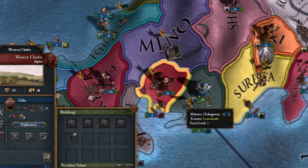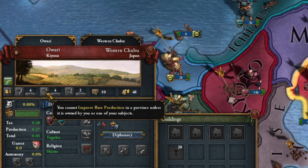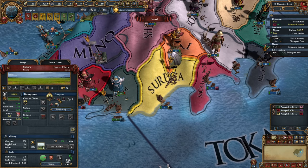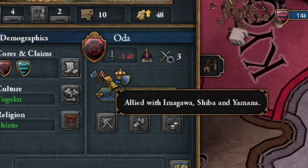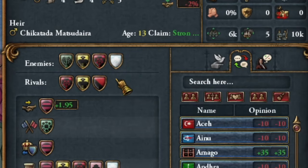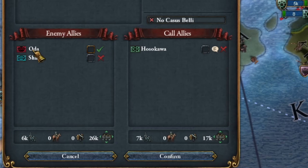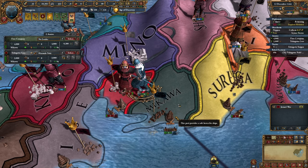I advise conquering Oda for their valuable dice and agricultural lands, which give a development bonus — it's worth getting this one as soon as possible. I avoid Toki and aim to conquer Imagawa first because they're allied with Oda, which unfortunately has strong allies. I'll leave the third rival position open for now. On December 12th I attacked Imagawa, especially towards Sengoku, to conquer Oda's province, with my army's first target being Oda's troops.